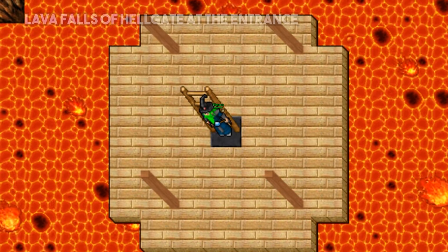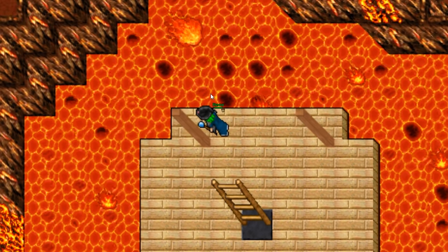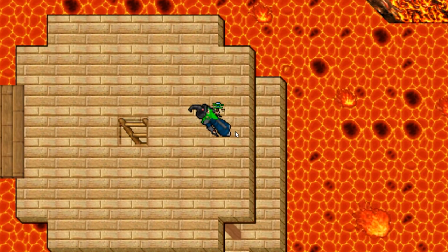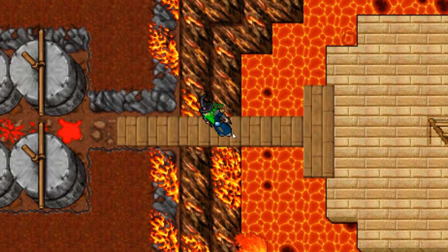The next wonder is the Lava Falls of Hellgate at the entrance. At the moment you step into Hellgate, you will be surrounded by these Lava Falls. You can find a lot of places with lava in Hellgate, but this is one that instantly catches your attention when you see it for the first time.